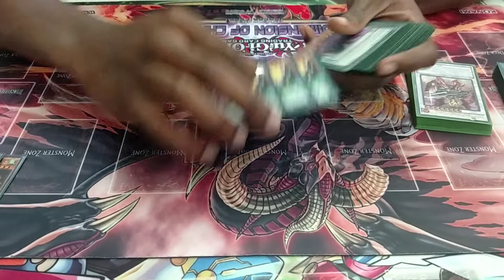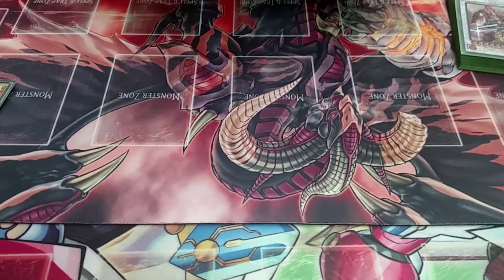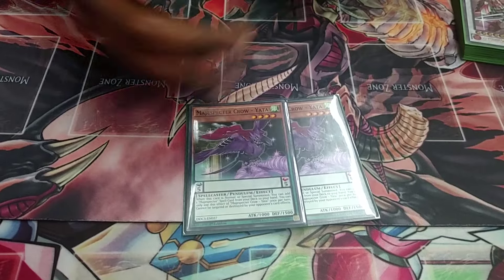Next I play three Fox. Fox searches out the trap card, which is the main engine of the deck, so you gotta play three. I play two Crow — it searches out the spells. I only play two spells, so only two Crow is needed, and it helps in my rank four plays.